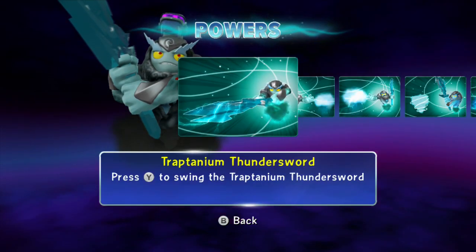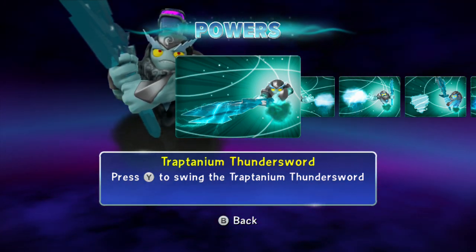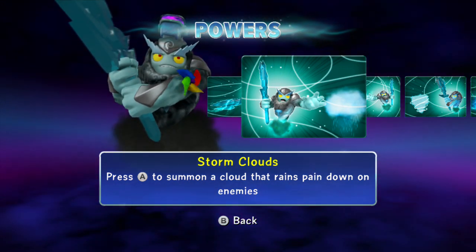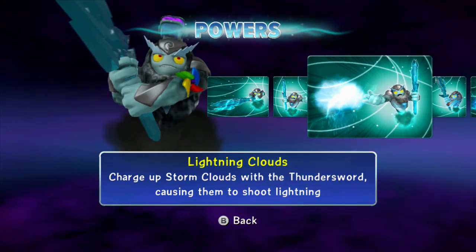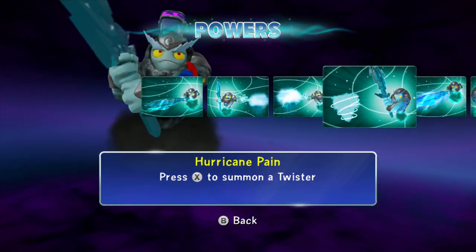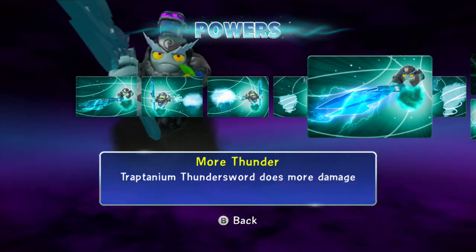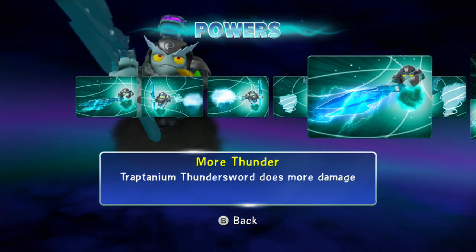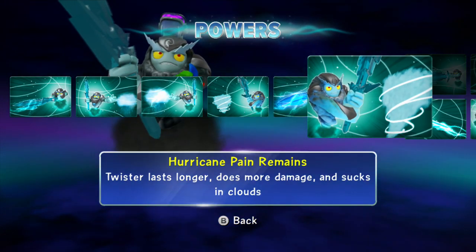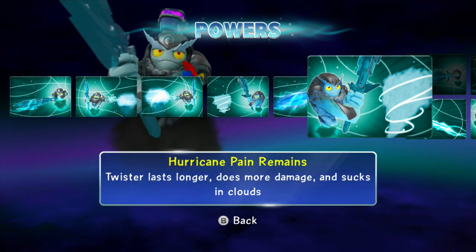Powers: Traptanium Thundersword — press Y to swing the Traptanium Thundersword. Storm Clouds — press A to summon a cloud that rains pain down on enemies. Lightning Clouds — charge up storm clouds with the thundersword, causing them to shoot lightning. Hurricane Pain — press X to summon a twister. More Thunder — Traptanium Thundersword does more damage. Hurricane Pain remains — twister lasts longer, does more damage, and sucks in clouds.